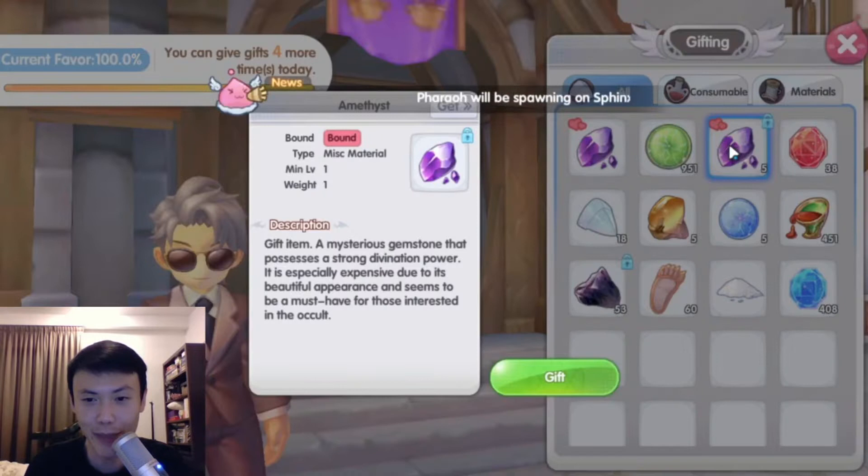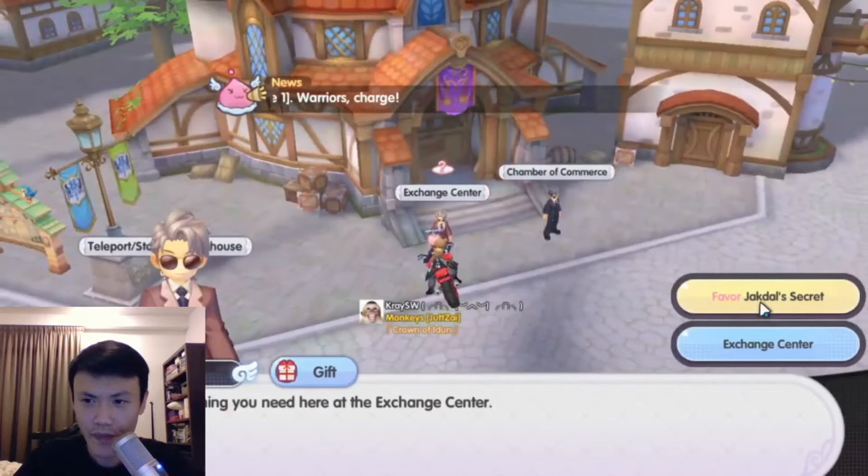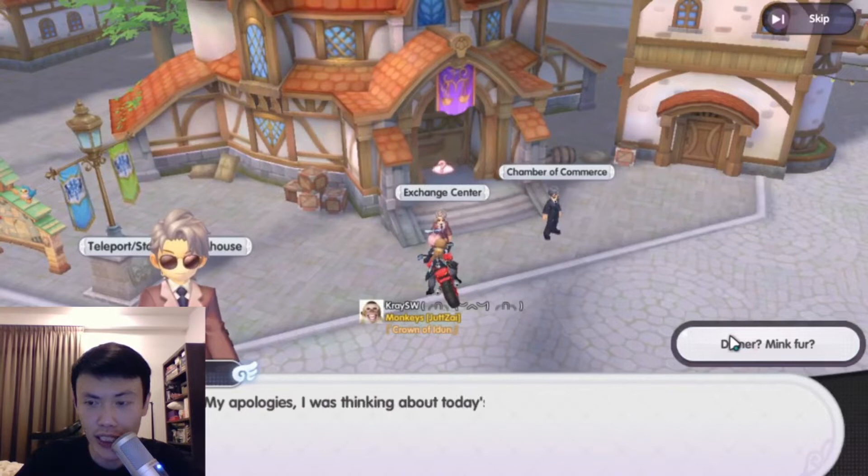We're already at 100% here, so all you have to do is give amethyst to the NPC. At 100% there's another round of favor quests that you have to do to probably get the high stakes outfit.